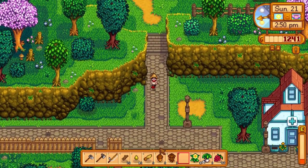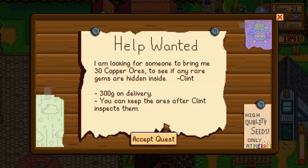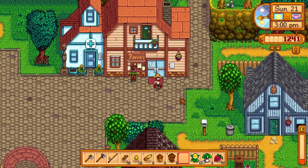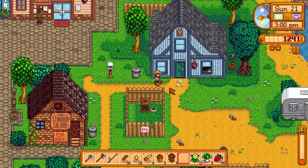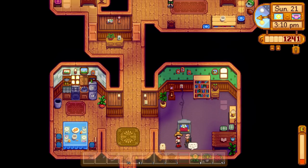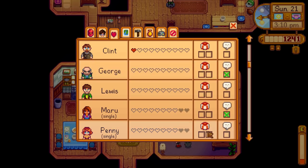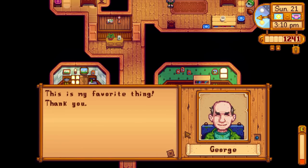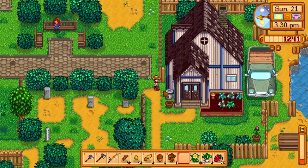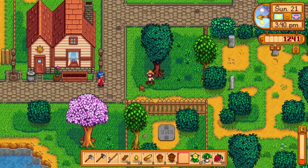Let's see what's happening in town. The Mayor's just put something on the notice board again - Clint wants 30 ores. We'll try; we'll go into the mines tomorrow and see what we can do with that. Let's go see George. We know he likes a leek and we've actually got a silver one. He says it's his favourite thing - you're welcome, George. I like to work on a few people at a time to get those hearts up, focusing on my favourites first.